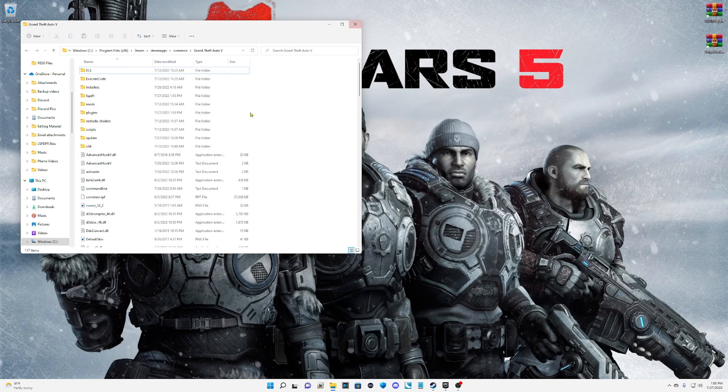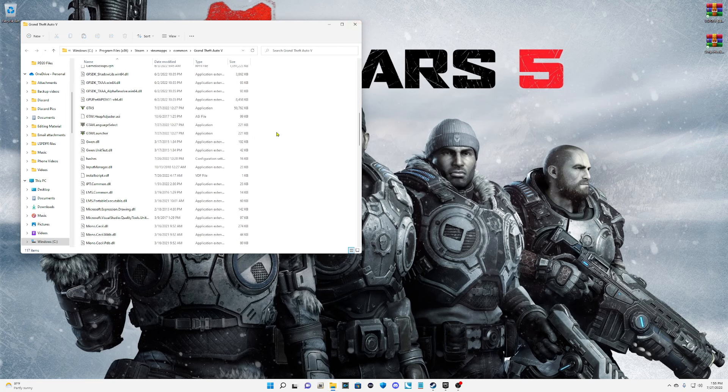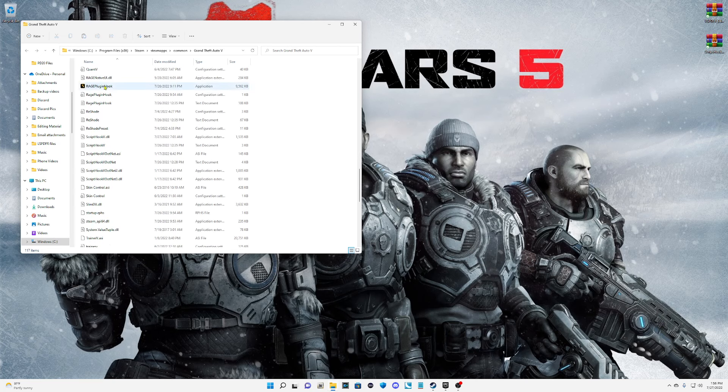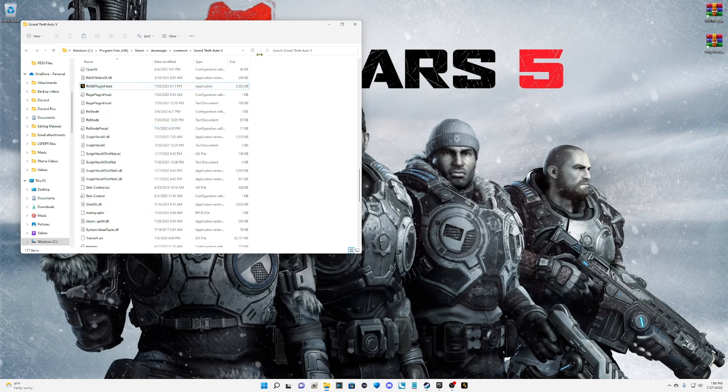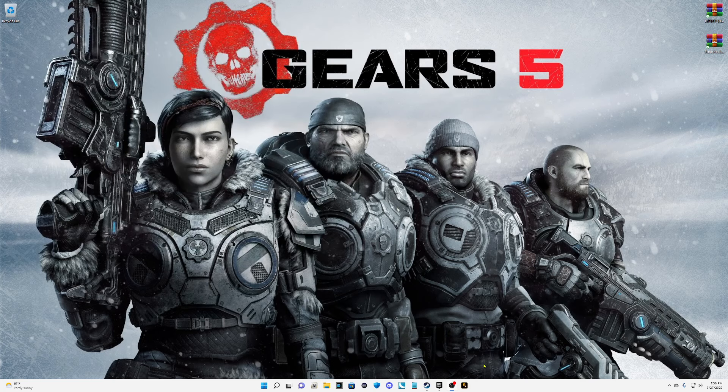Now, scroll down your main directory and highlight that Rage Plugin Hook. Notice it says version 1.94 — that is the most recently up-to-date Rage Plugin Hook. Right-click on it: for Windows 10, send to Desktop and pin it to your taskbar. For Windows 11, go to Show More Options and pin it to your taskbar.